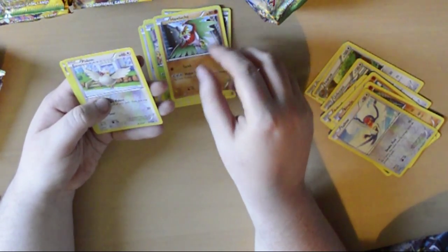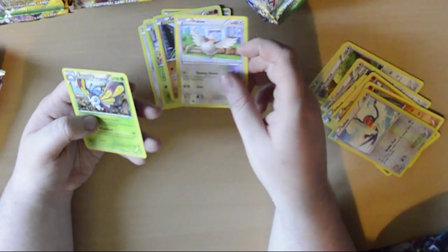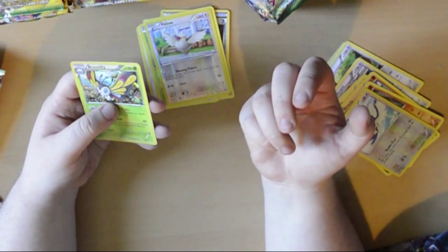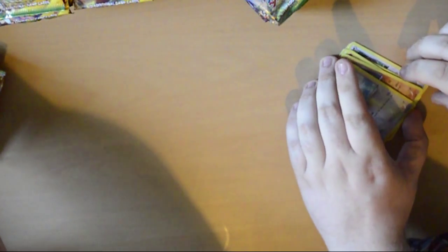Hawlucha, a reverse holo Pidgey - Pidgey, why did I say Pidgey - and a shiny Beautifly again. That's two of those, that's annoying already. We know what's going to happen with 72 booster packs - you're going to have some spares.